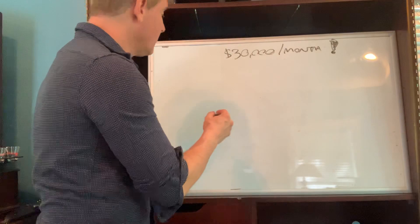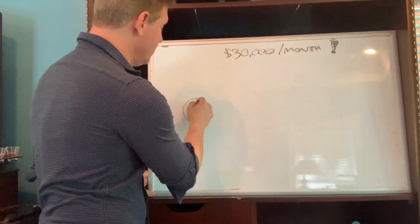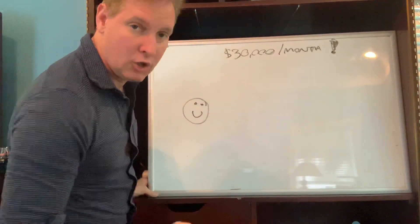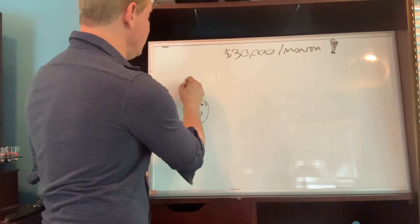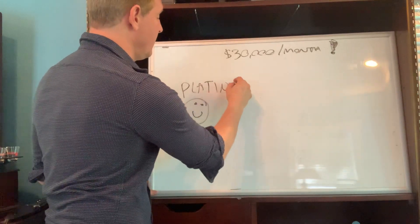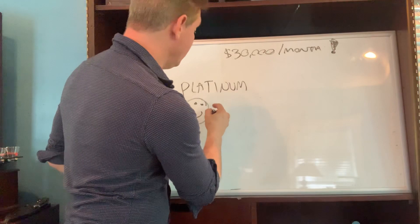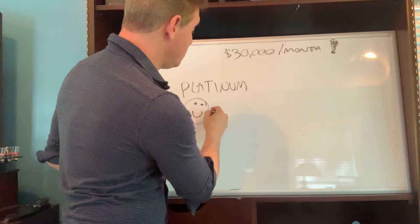Here's how you do it. This is you — you're happy, you've joined. The best thing to do is to be at a platinum level. If you can do platinum, that's what you want to do.